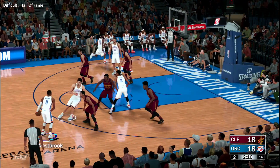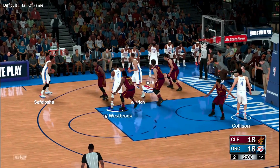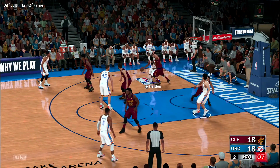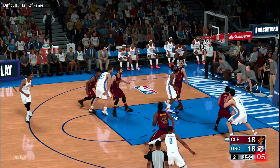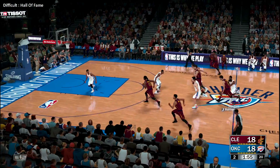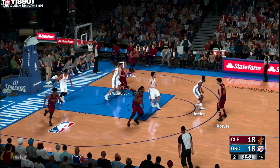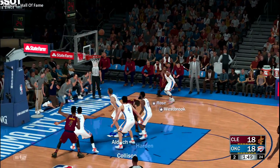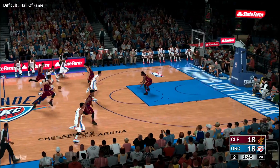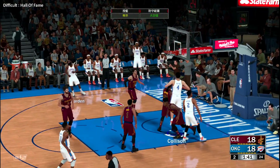Rose against Westbrook. Collison with the screen for Westbrook, kicks it out to Harden — rebounded by Korver. His finishing ability not really at the level you'd expect from a pro, but he's going to have to start playing with more force. One forty-six left in the first half. From downtown — nailed from three-point land!